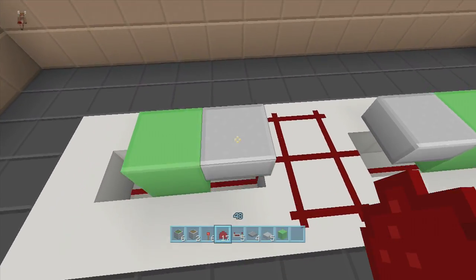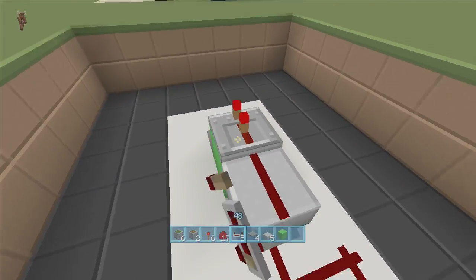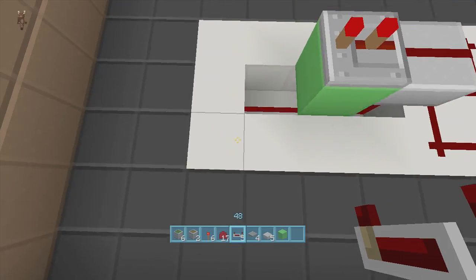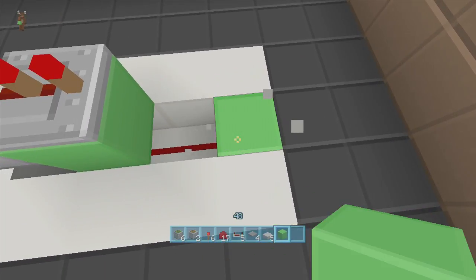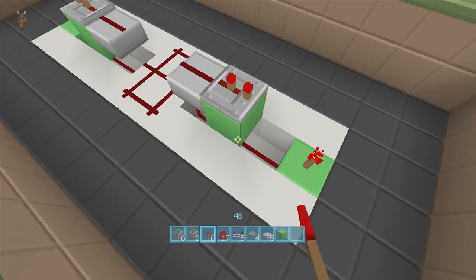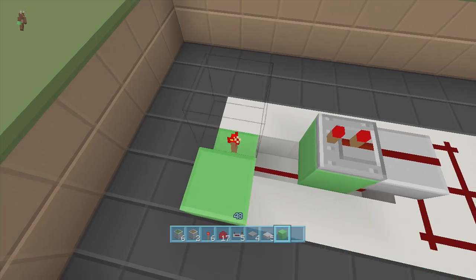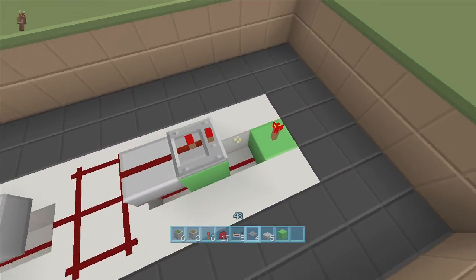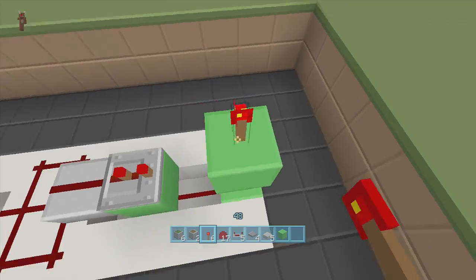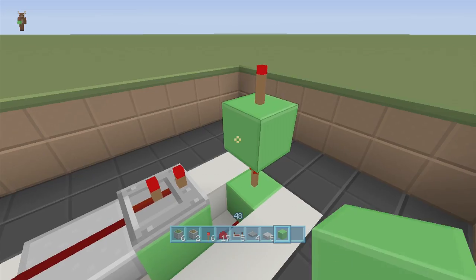Put redstone dust on top of both slabs and a repeater coming out of them on two-tick delay. Next, put a torch on top of both blocks and then blocks on top of the torches, and torches on top of the blocks. Do the same on the other side — we'll come back to this one later. Then put a block in front of these two-tick delay repeaters and a torch on top of them, then a block on top of both torches.